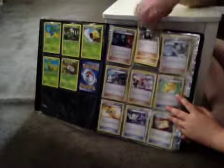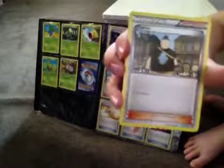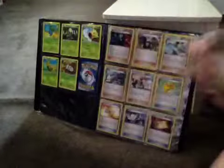Teen Rob — I have heaps of these cards. Right here, he looks pretty cool and he is a supporter trainer. I like all the trainers just since they're human.